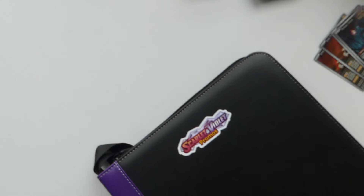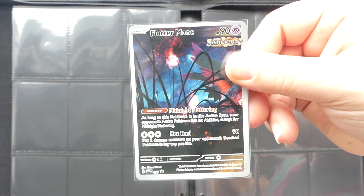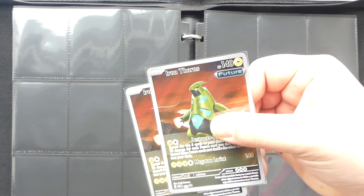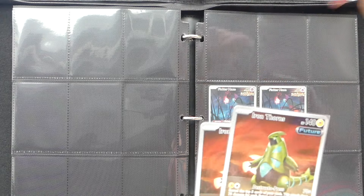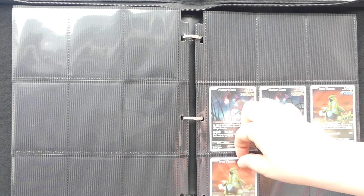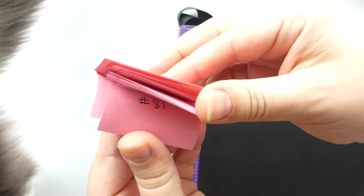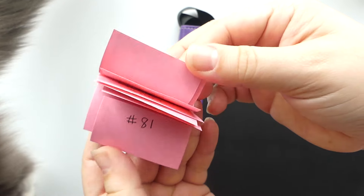And better luck next time. And we can't forget the fun promos to add — we've got number 97, the regular Fluttermane, and then also number 97 with the Pokémon Center on it. And following suit, number 98 with the Iron Thorns, and some cat hair. In you go regular version, and in you go Pokémon Center version. Welcome home. And enjoy recycling my sticky notes. Ta-da!